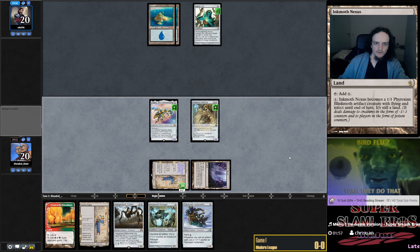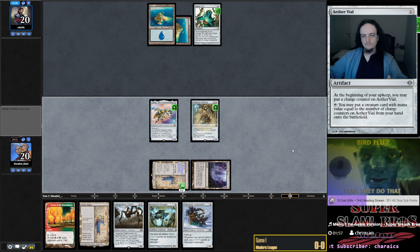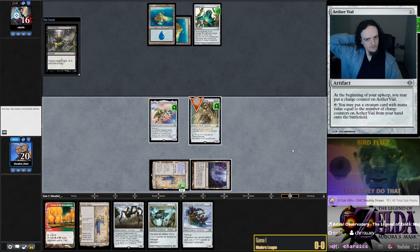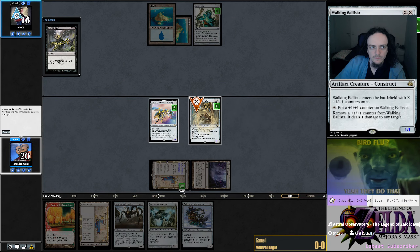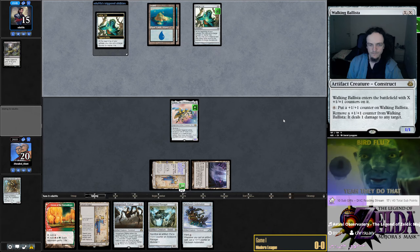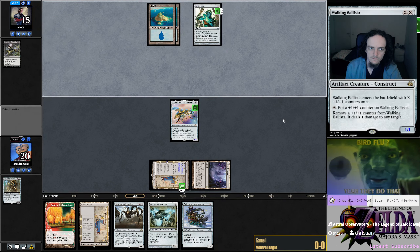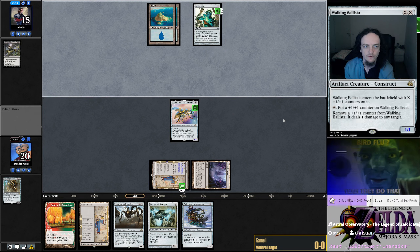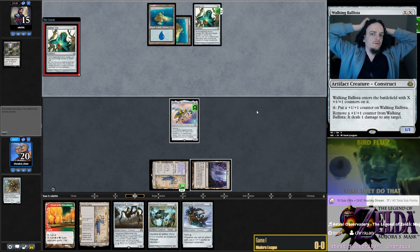Don't want to attack because they have flash creatures and Aether Vial activation up. Oh, just Dismember — interesting. So they lose five life and I lose Ballista. No creature put into play yet, four cards in hand. They mulliganed to six cards. Second Aether Vial on turn three — that's not really what you want to draw, obviously.